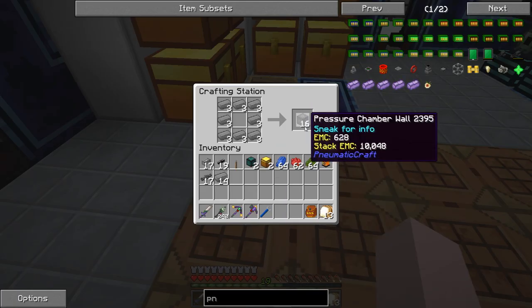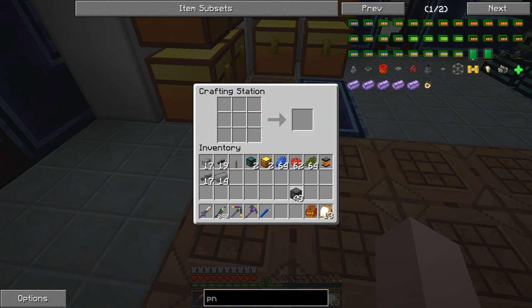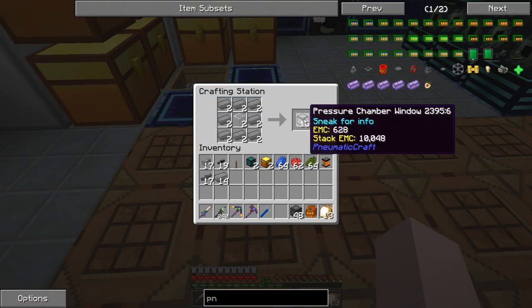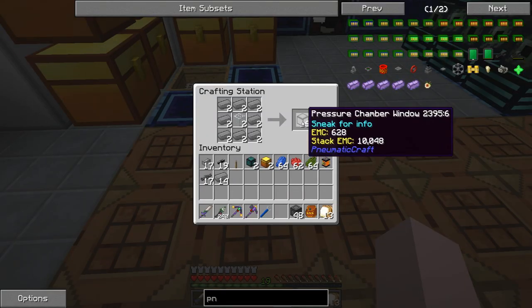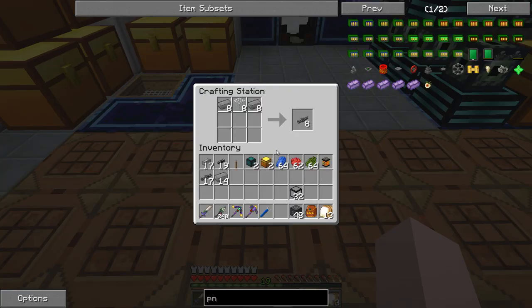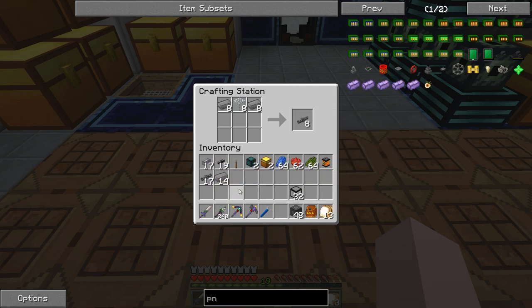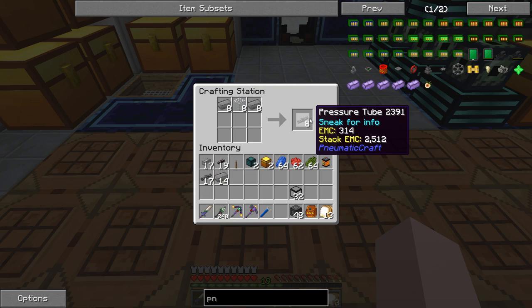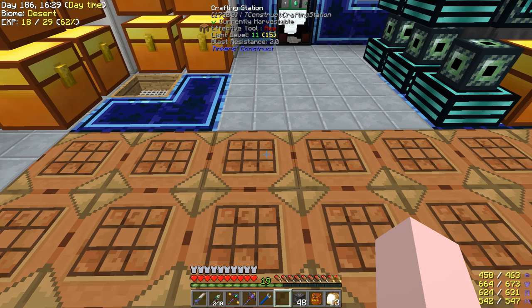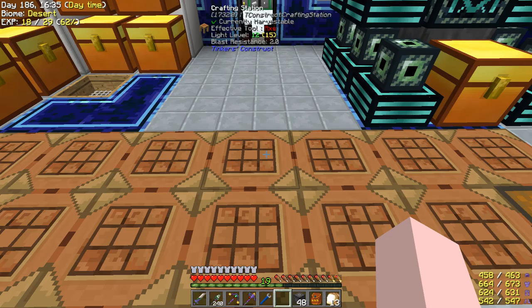For pneumaticraft, we're going to need some pressure chamber walls - doing this three times so we've got 48 of them. Next up we're going to need some windows; I think I only need a couple more than 16, so we'll do that twice. You're going to need a whole bunch of these tubes - I've already used a pile. To make all the stuff and wire everything up, you probably want about two stacks. You only need one of these but you have no choice but to make 16.